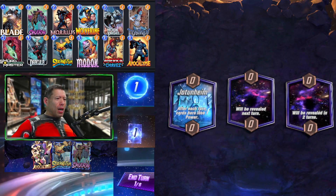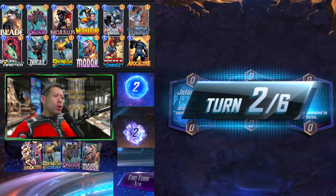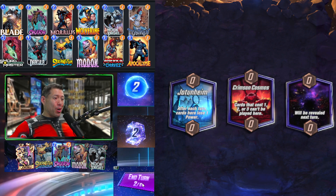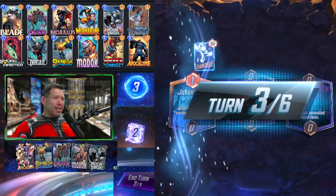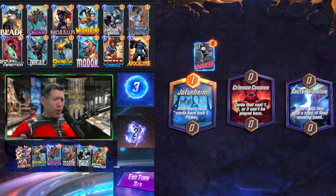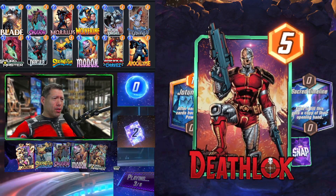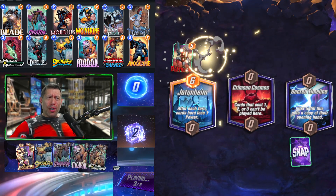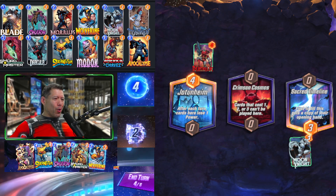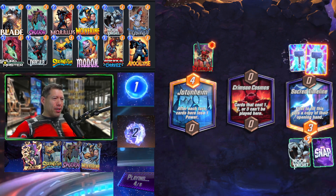Game four: opening hand has Apocalypse, Strong Guy, and Swarm. The opponent snaps right away. We're curious to see the rest of our hand — it's not shaping up great, but we stay in. We go with Moon Knight, hoping to discard a Swarm and also destroy one of their cards. Unfortunately, Moon Knight destroys our MODOK — that's a big problem. We go for the risky play and it doesn't pay off, so we continue onto Sacred Timeline to see if we can salvage this.